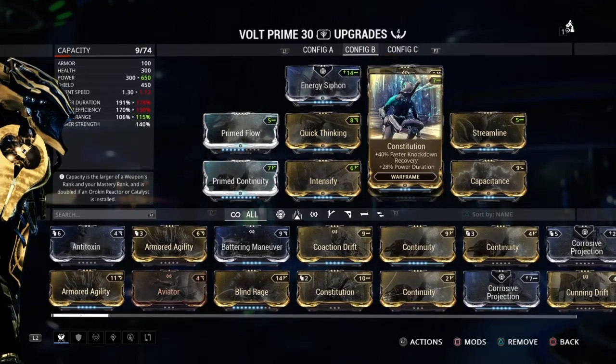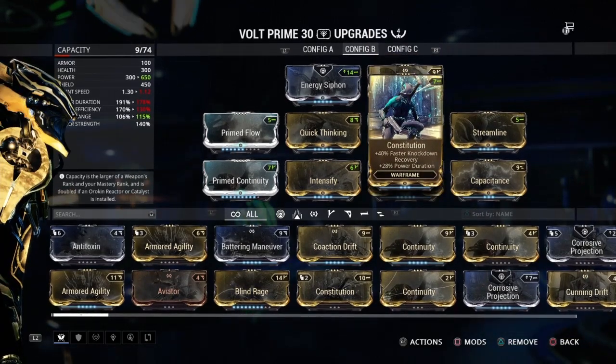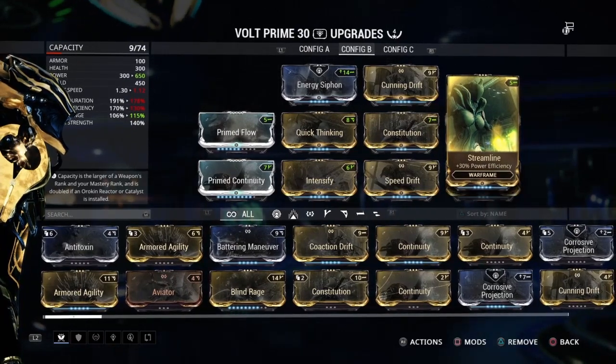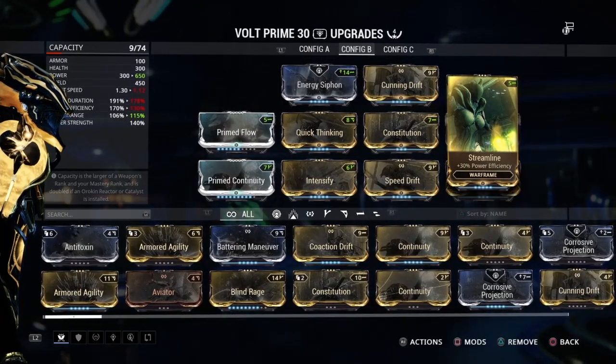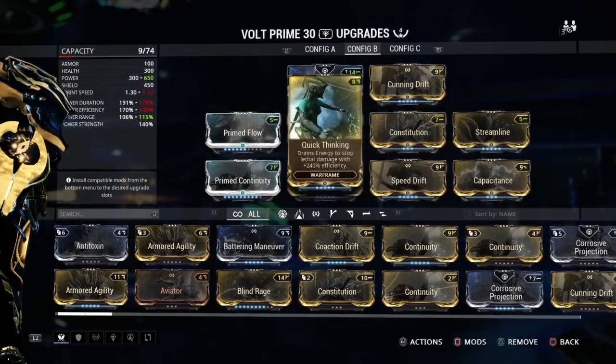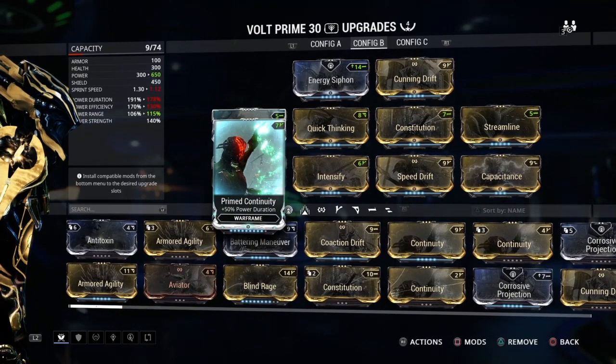You could have Maglev, you could have Stretch, you could have Brush, you could have Natural Talent — any of those are good mods to fit in here. This is not a be-all, end-all Capacitance build. This is just how I kind of try to reach that balance between power strength, power duration, and power range.